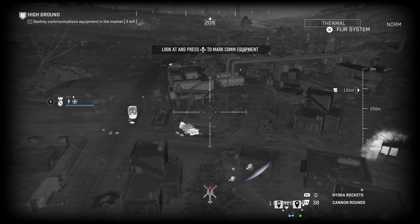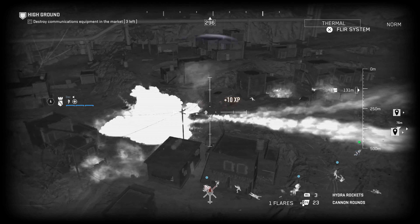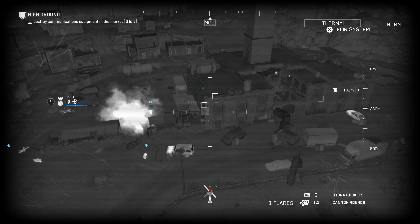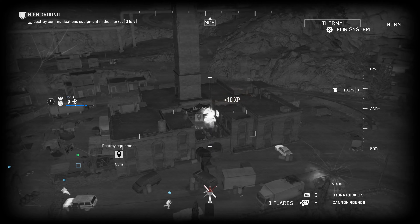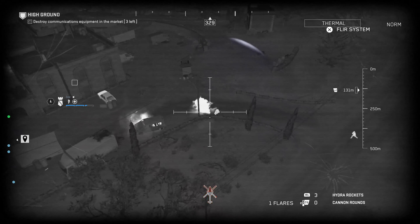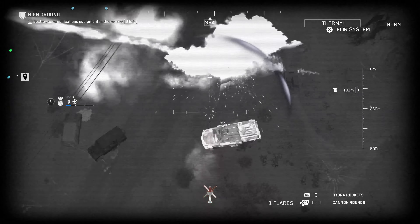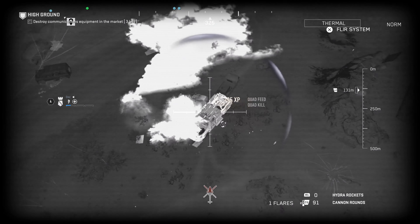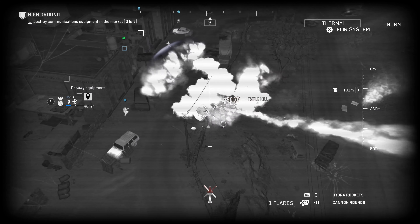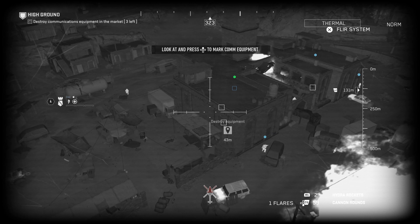There are guys shooting rockets at me but I'm trying to work out where exactly because they're not entirely close. You've got that first equipment marked. Yeah, it's gonna be in here. There are people in there. We've got more armored trucks pulling up but I'll take care of those. What's upstairs? I'm trying to figure my way around this market - there are enemies everywhere.